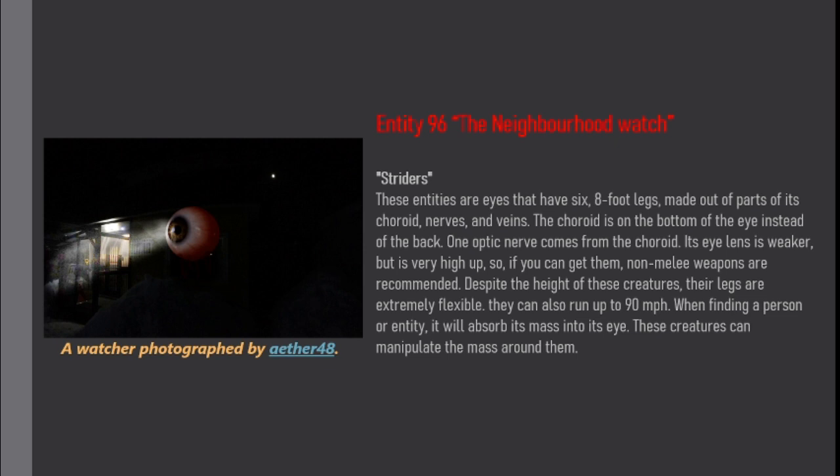Despite the height of these creatures, their legs are extremely flexible. They can also run up to 90 mph. When finding a person or entity, they will absorb its mass into their eye. These creatures can manipulate the mass around them.